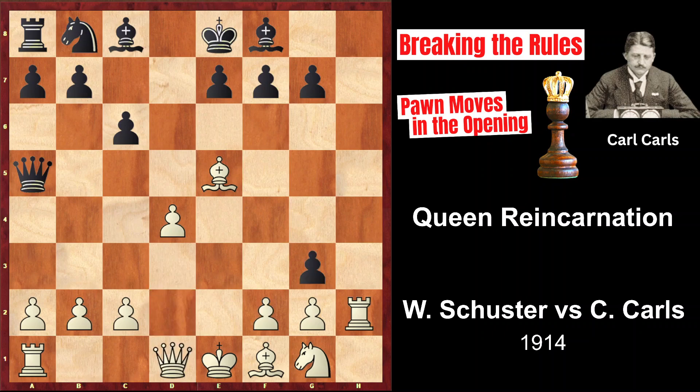That's why White played c3. However, this leads to a queen sacrifice which eliminates the defender of the h2 square: Qxe5 check, dxe5, gxh2 — and Black is promoting to a queen next move with decisive material advantage. That's why White resigned.